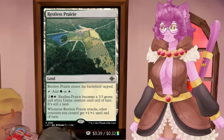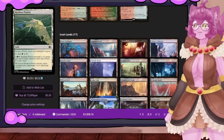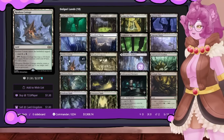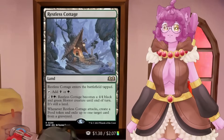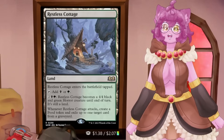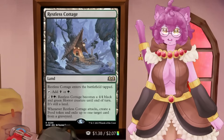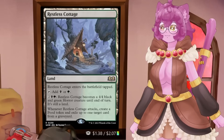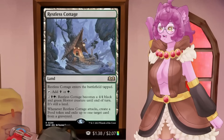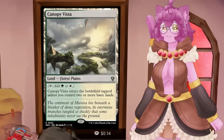Cards like Restless Cottage also have a very good effect. In the Golgari lands, Restless Cottage has the ability to, whenever it attacks, create a food token — which is good for decks that care about tokens — and you get to exile any card from any graveyard. That's an immensely powerful effect to have access to for just about any deck. After these creature-style lands, we also have the Tango lands.